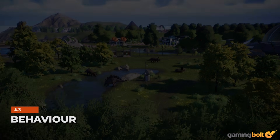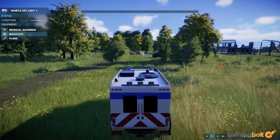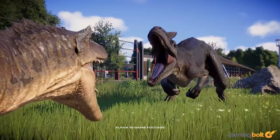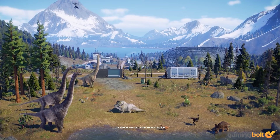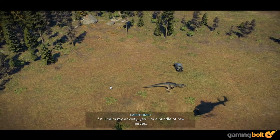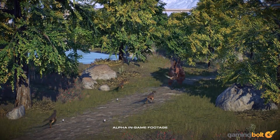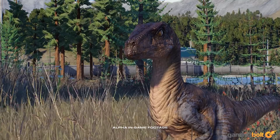Behavior. Dinosaur behavior and their interactions with each other are being expanded quite a bit in Jurassic World Evolution 2, with quite a bit more for players to think about. Dinosaurs will often come into conflict with each other based on things such as territories, and interactions between them will be much more dynamic this time around. For instance, rather than scripted attacks, a predator will now chase its prey dynamically. Meanwhile, smaller carnivorous species will now also behave much more dynamically — for instance, they'll now hunt in packs, especially when coming up against a bigger foe.